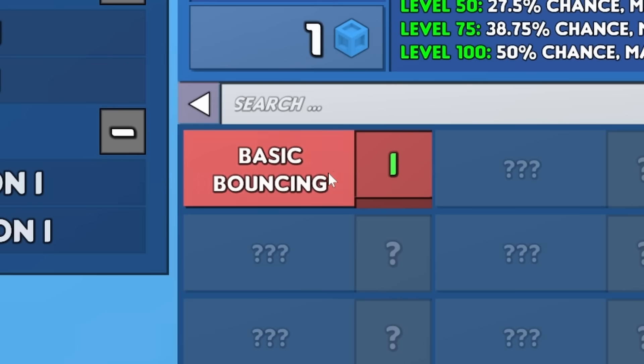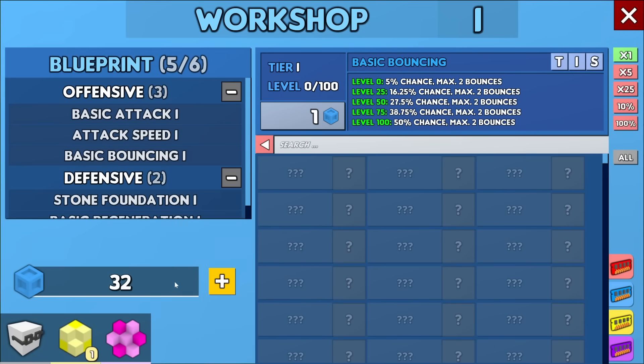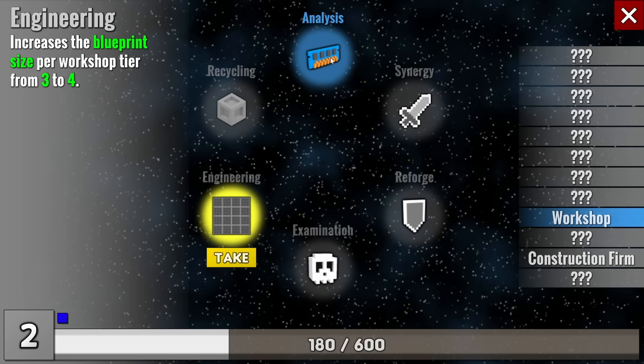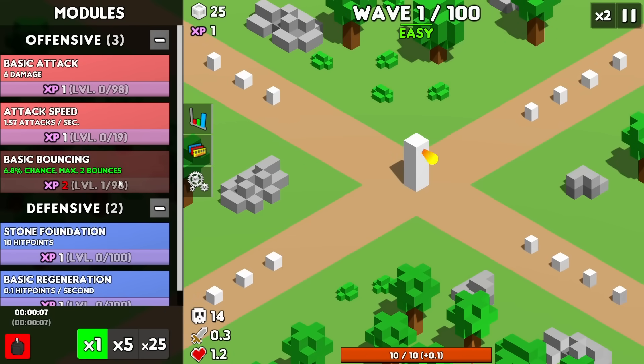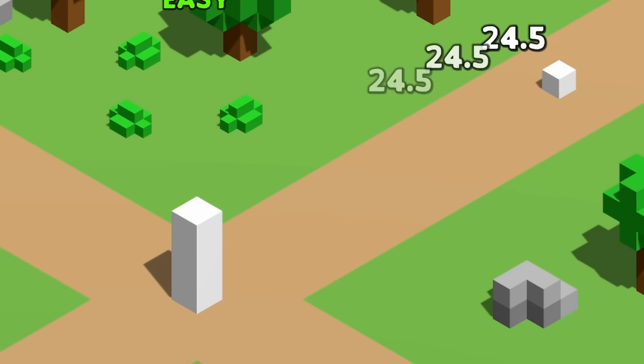We come back to the workshop and plug that bouncing module into our tower. We can also make some materials to give upgrades to these so they give more of a bonus to the tower every time we upgrade it. We can upgrade our workshop again to give our tower more damage for each offensive module we have. Once we activate bouncing, it'll have a small chance to duplicate the damage to another enemy. We'll just keep upgrading that so it has even more of a chance.